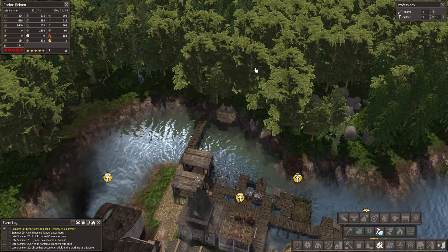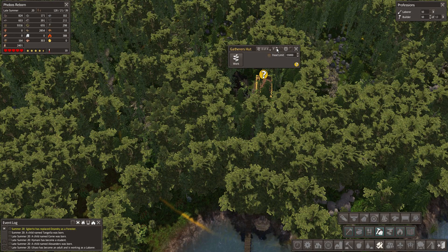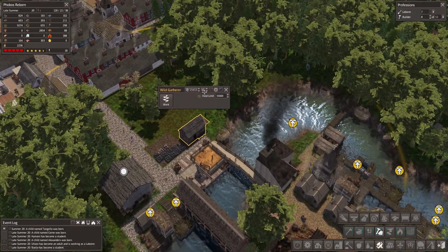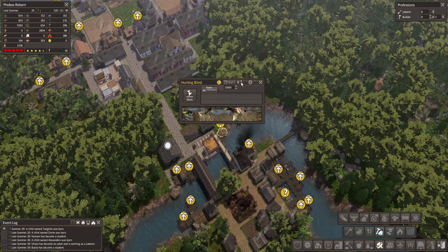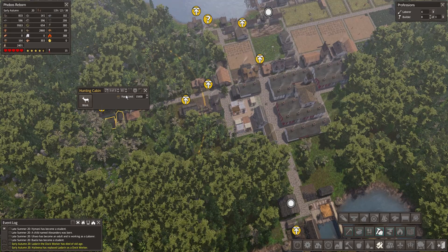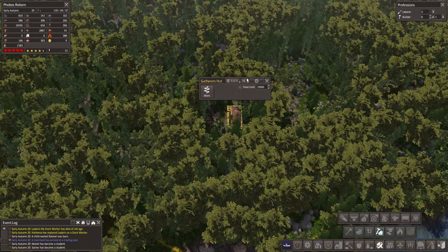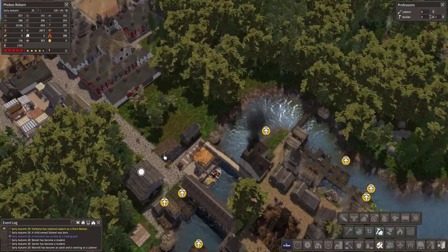Here we have another hunting blind - let's get a hunter in here. Perfect, you are the next one to be built I believe. We have a gatherer shack out here. Let's drop you in here. This hunting cabin has not been built - there's two people working here, I don't think you need two people working out here. We're gonna have a hunter over here. I reckon you've been built as well, three out of three.